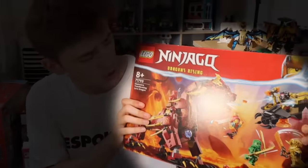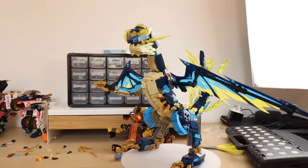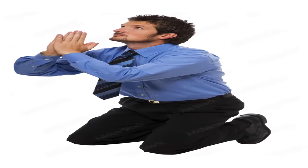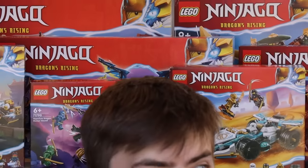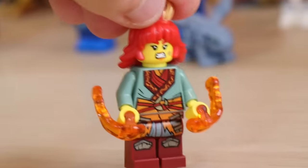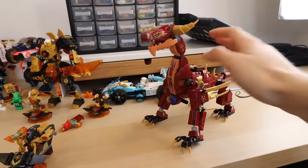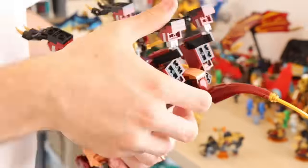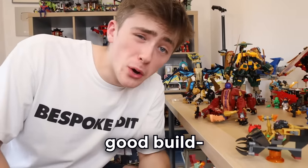One of the sets I'm more interested in is Hew's Transforming Lava Dragon. The dragons so far have been insane in this wave, and in the show this thing plays such a huge role, so it had to be good. After about an hour straight of building, it was done. It came with a range of minifigures including Wildfire, who's actually exclusive to this set, as well as a side build for Lord Rass and of course the dragon, who honestly didn't look as bad as I expected. With a few simple movements it could transform into a dragon that could shoot a dragon energy core. Great minifigures, good build.